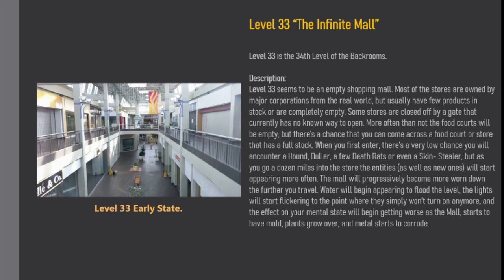Description. Level 33 seems to be an empty shopping mall. Most of the stores are owned by major corporations from the real world, but usually have few products in stock or are completely empty. Some stores are closed off by a gate that currently has no known way to open. More often than not the food courts will be empty, but there's a chance you can come across a food court or store that has a full stock.